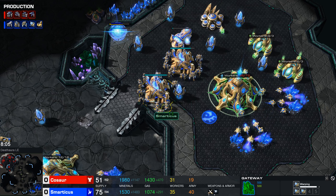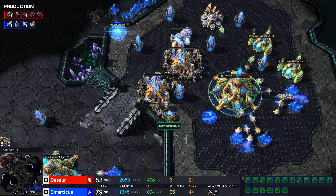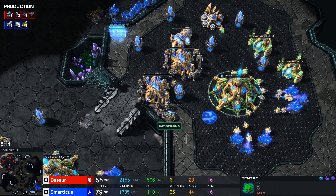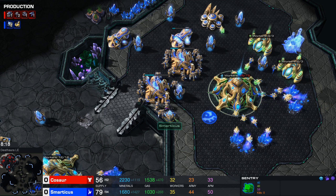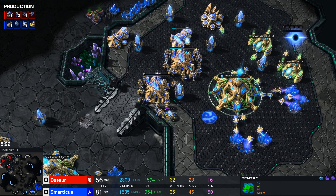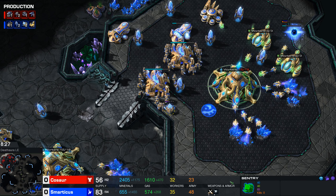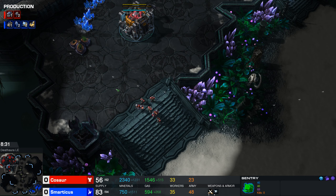Sentries can also produce hallucinations which look like real units to your opponent. For example, you could produce a large hallucinated high-value unit just before you go into an engagement, meaning your opponent's army would waste firepower shooting the hallucination while your real units aren't taking damage. The sentry itself has 40/40 shield and health - it doesn't really do significant damage in any meaningful way.